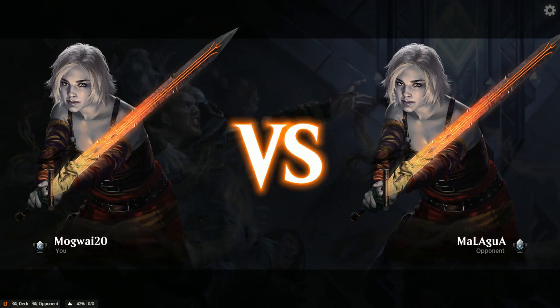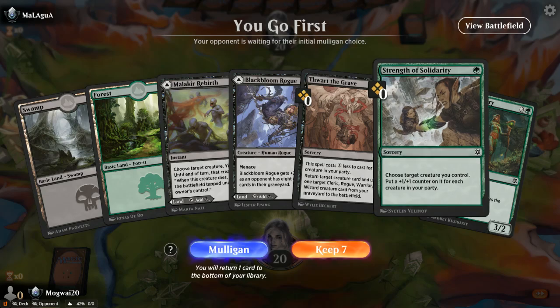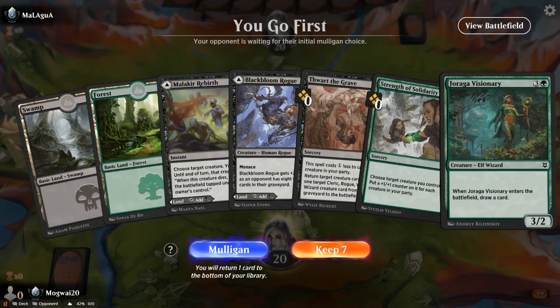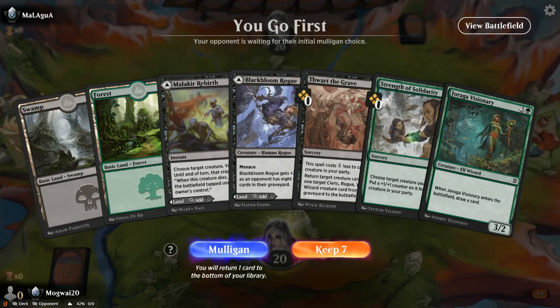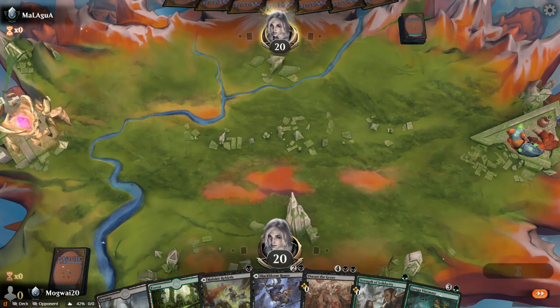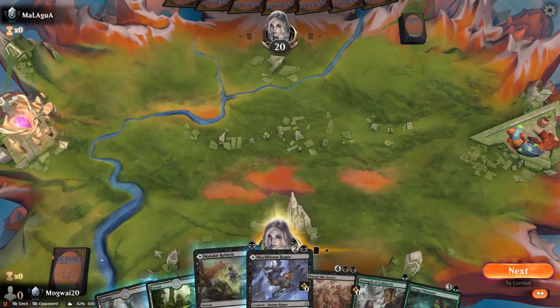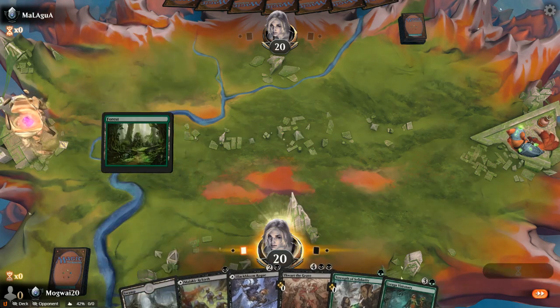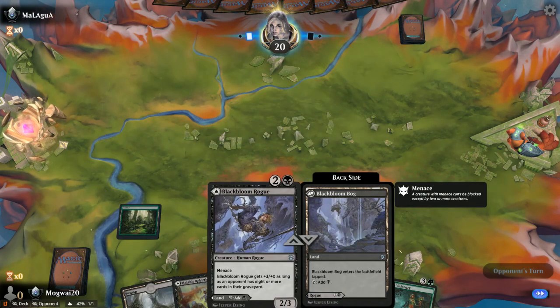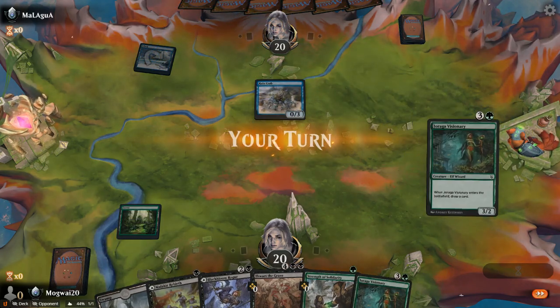Hoping they just come together a little bit. I'm going first. I've got a couple of could-be lands if I wanted — those cards are probably quite decent. I'll keep seven. I might want one of these lands just to be a land. We've got a rogue and a wizard, so good start.